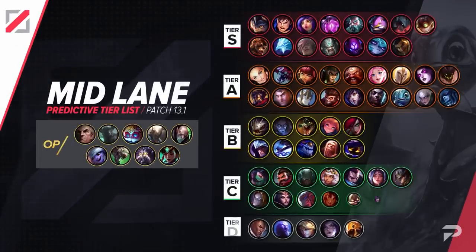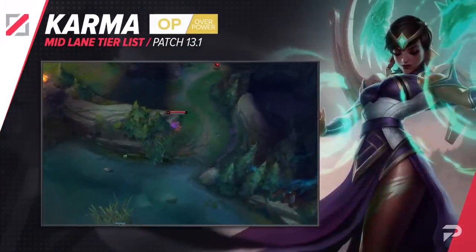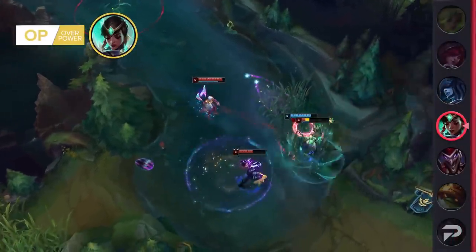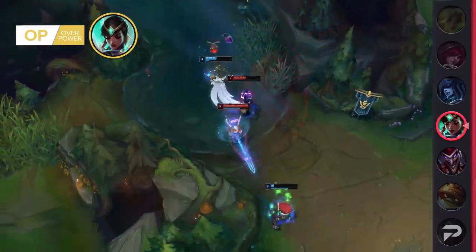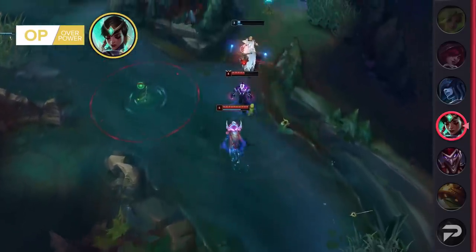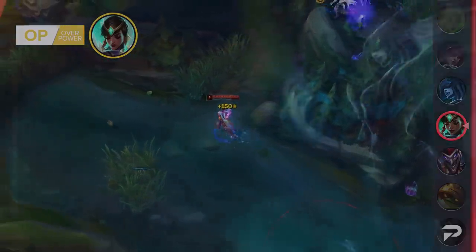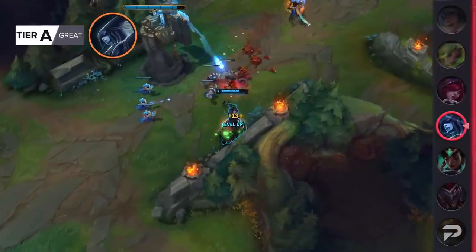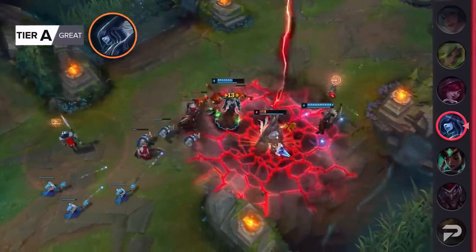Here's our mid lane tier list. We'll be moving Karma all the way up to the OP tier this patch — specifically referring to Radiant Virtue Karma. If you are building her with an AP Mythic, Karma is not that good; she's just bad. But Radiant Virtue makes her absolutely broken, able to proc the passive on it every single time it's available to gain huge value in skirmishes and fights. This lets Karma transition from an early game bully with strong 1v1 and 2v2 power to a very strong utility champion that actually has mid-to-late game influence, rather than falling off at 15 minutes like she did before. Somehow, Lissandra got left off our list. She hasn't been doing too well, but she still deserves her spot, so we're adding her back. With the buffs she's getting this patch, we think she should land in the A tier — she'll be good, but needs just a bit more love to make it to the two upper tiers.